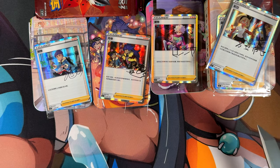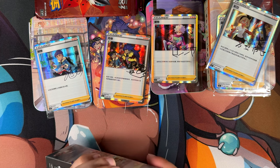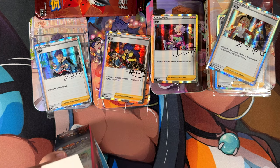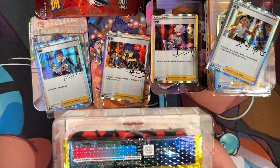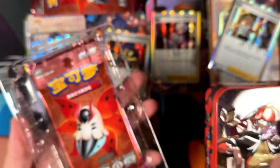I was really wanting to get either Nessa or Bea. I've got to stack these two tins because I'm running out of space. That one is Raihan, I think. It is. Raihan is also really cool, especially with that Flygon in the background.